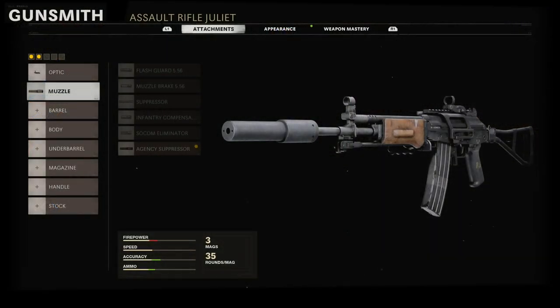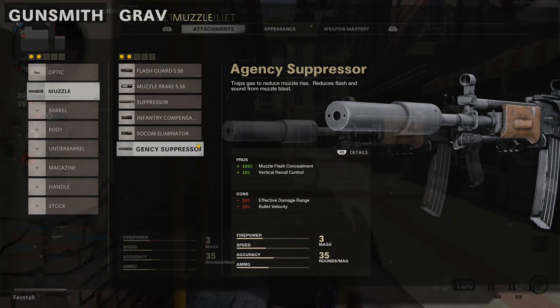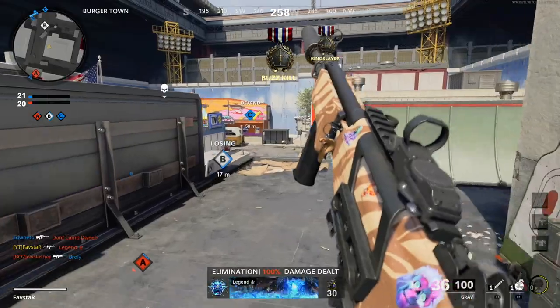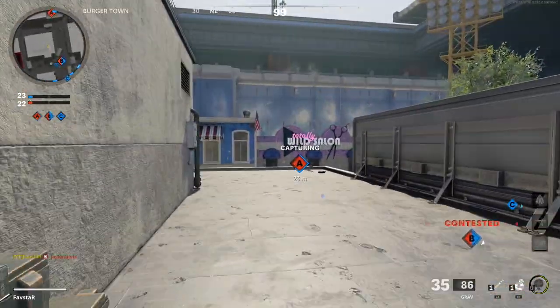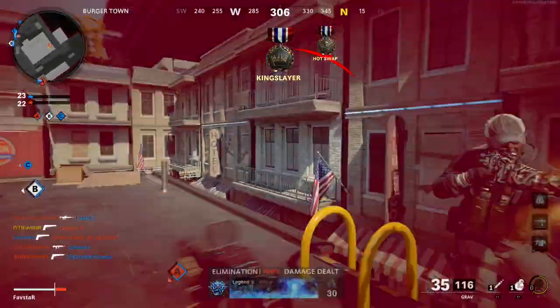Our next attachment comes from the muzzle category. The Agency Suppressor provides 100% muzzle flash concealment and improved vertical recoil control at the expense of reduced effective damage range and bullet velocity. Since the Grav has good range and best-in-class bullet velocity, we can afford to take a reduction in these two stats in exchange for the Agency Suppressor, which keeps us off radar and provides much-needed improvement to our vertical recoil, allowing us to land more shots on target.